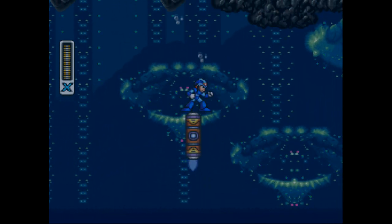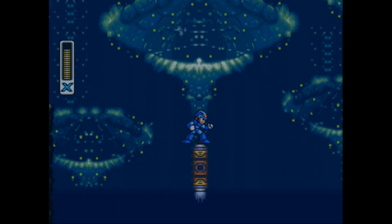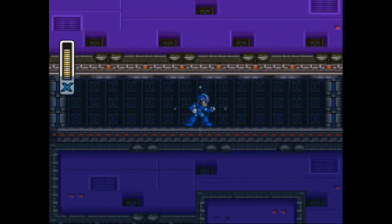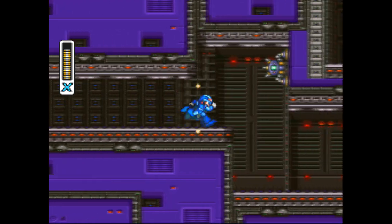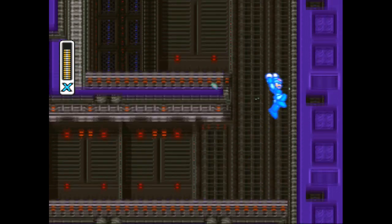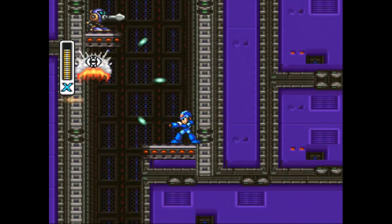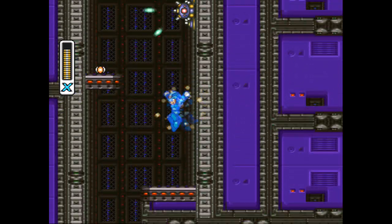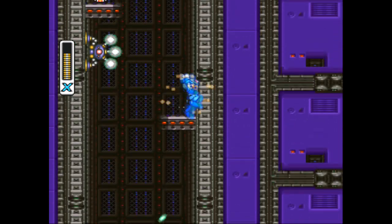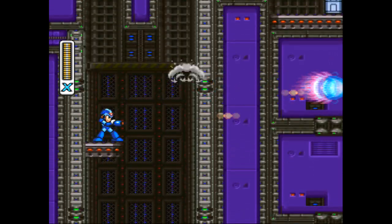Another thing about Mega Man X2 is that it is critically important that you learn the long jump. It's almost like the long jump in Mario 64 where you hold the Z button and jump at the same time — you have to hit Z a split second before you jump. You've got to get the timing just right. That's why I advocate switching the dash from the A to the R button. It's just so much easier. It's so awkward on the A button because you have to press both at the same time. I'm one of those weirdos that likes to keep the gun charged at all times.